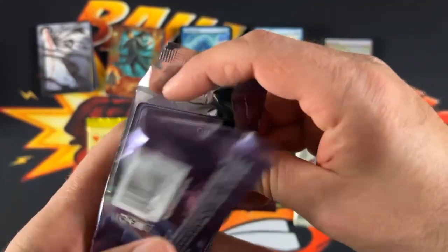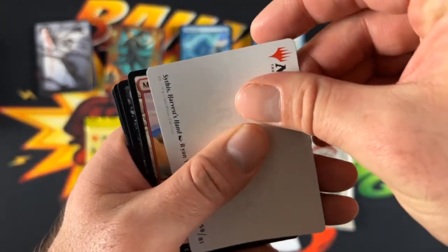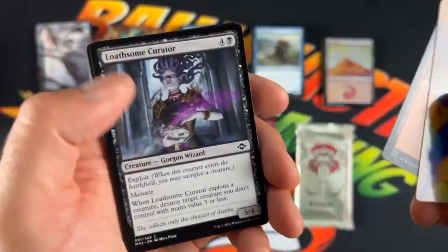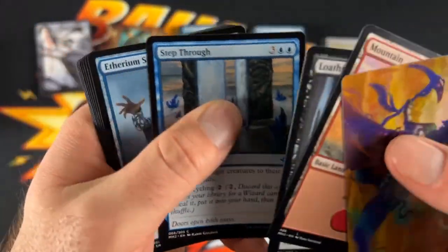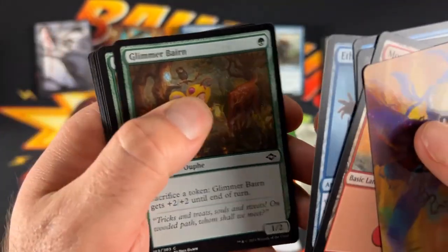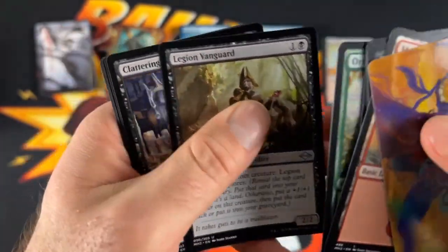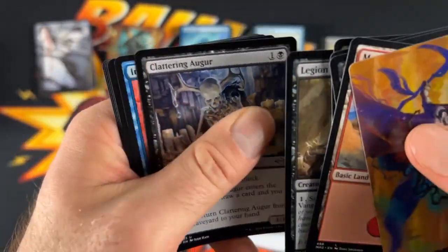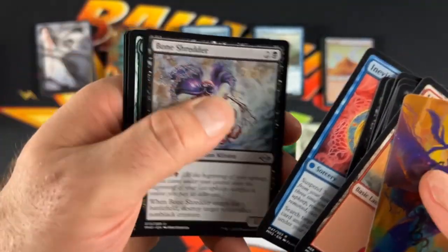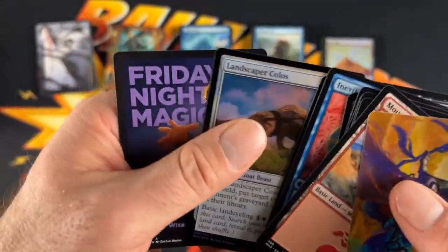This pack did not want to open. So as we can see, we got our Clue Token. There's our art with the Mountain, Lonesome Curator, Step Through, Ethrum Spinner. We got the Glimmer Barn, Orcrid Strider, Legion Vanguard, Clattering Augur, The Inevitable Betrayal in the rare, Bone Shredder, Abundant Harvest, Landscaper Kolos.